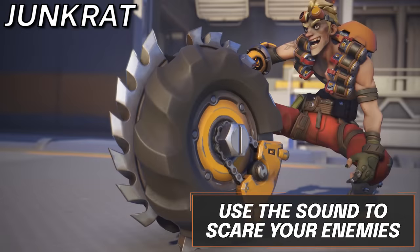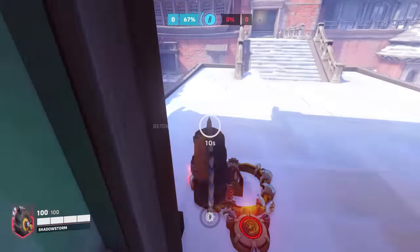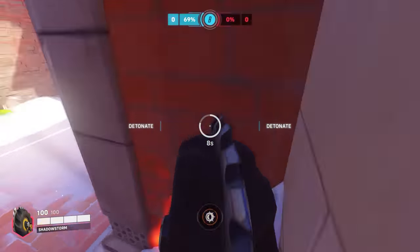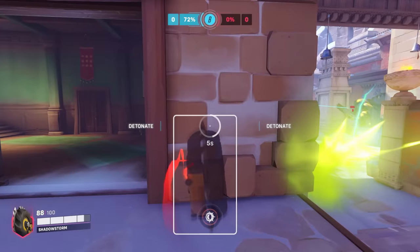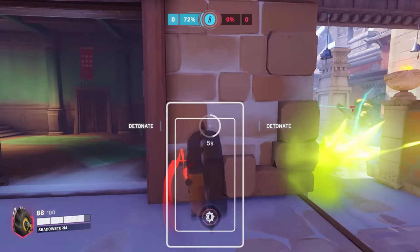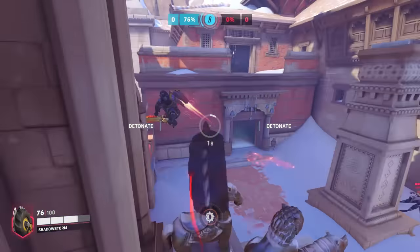Next we have Junkrat. Riptire has the potential to eliminate five players instantly. But the fear you strike into the enemy team as they hear just the ultimate alone can gain massive value. As they run around like headless chickens, holding your Riptire in third person mode inside a room with relative safety and just letting it make noise is a pretty good use of the first five seconds of this ultimate.